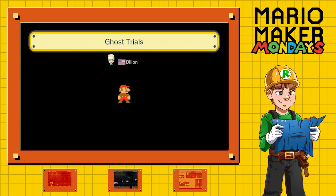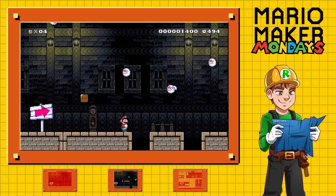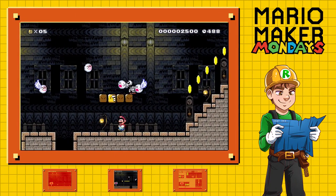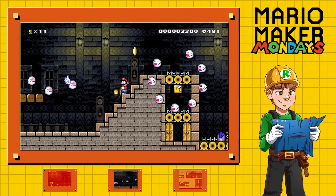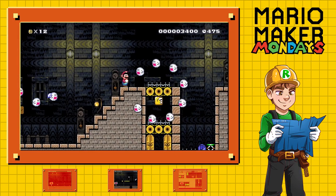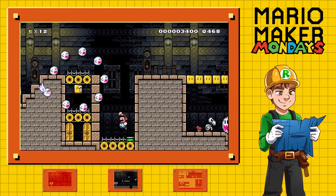Alright, let's give this one a try — Dylan's Ghost Trials. Let's see what your ghostly trials have in store. I see a boo ring up there. Ghostly Trials, huh? I definitely see ghosts. I see dead people. There are boos and dry bones in the blocks — not a fan of that already. I didn't realize that boos are a lot faster when they have wings.